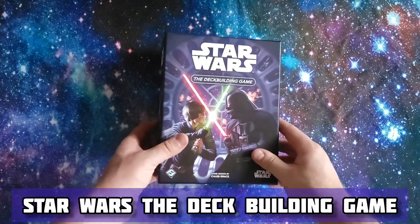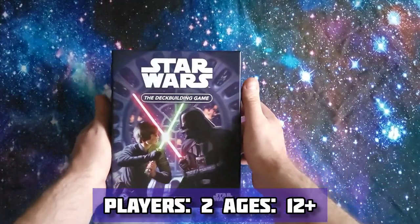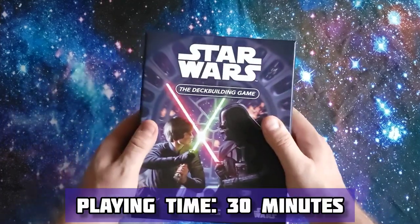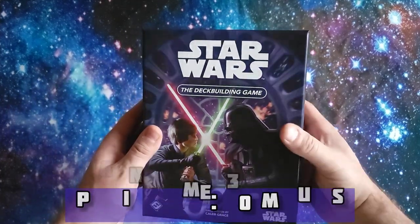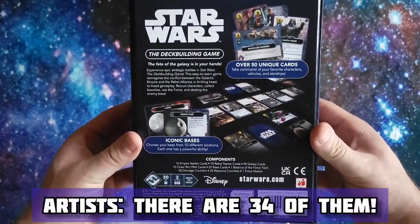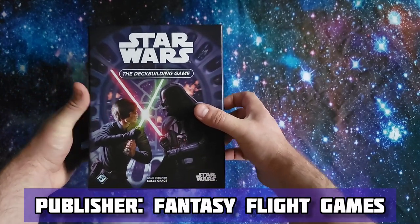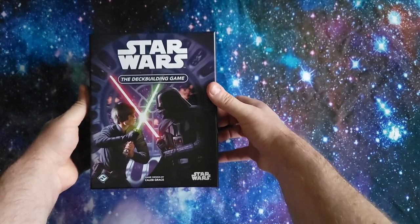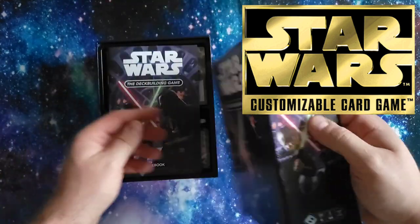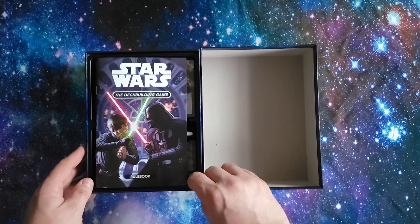So here we go. My mat that I use for unboxing is thematically relevant to the game I have here, which is Star Wars The Deck Building Game. It's a smaller box than I was expecting, but it gives me the vibes of the Star Wars Decipher CCG I used to play way back in the 90s. That's kind of the vibes it gave me, so I picked it up.